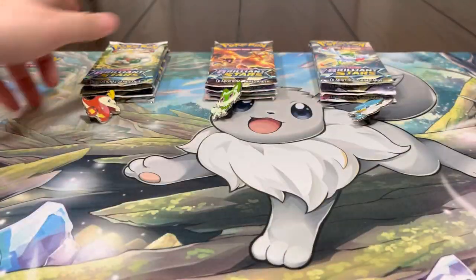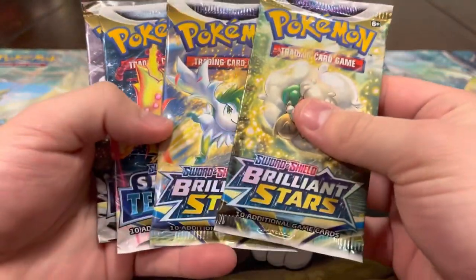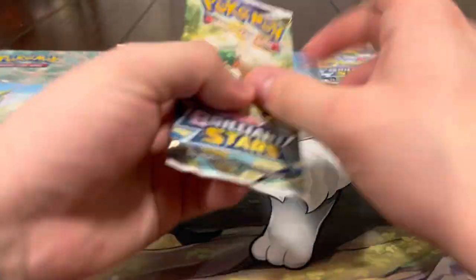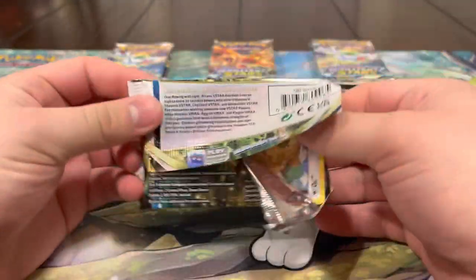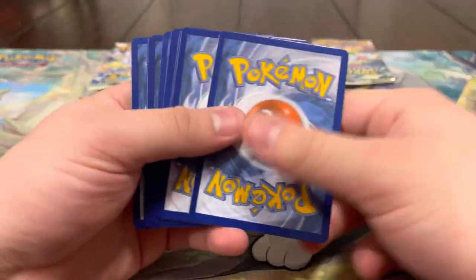We got Fuecoco in two different artworks, Quaxly looks very nice, and Sprigatito - I really do enjoy all three starters. As far as packs go we got two Brilliant Stars and two Silver Tempest - let's see if we can pull any heat. Let's see what we got, Brilliant Stars to start off.